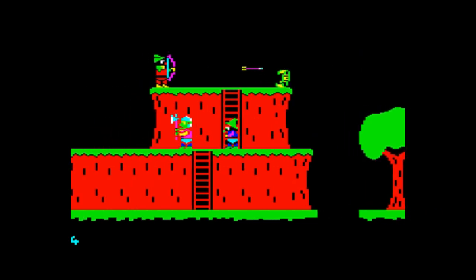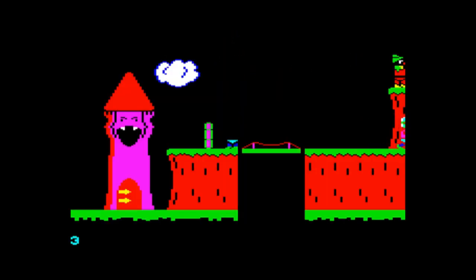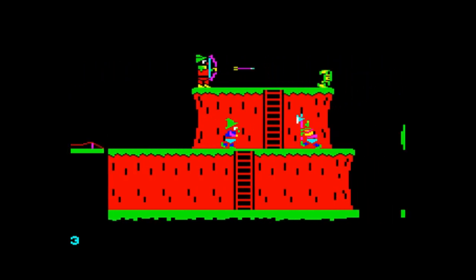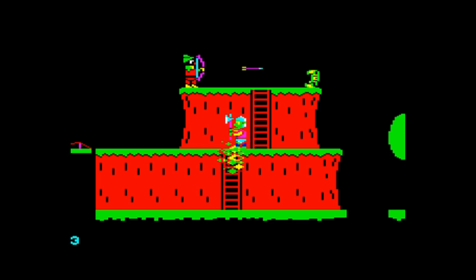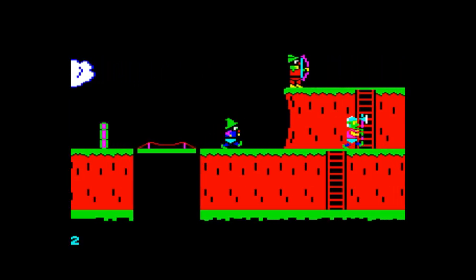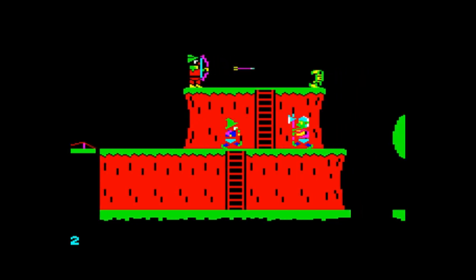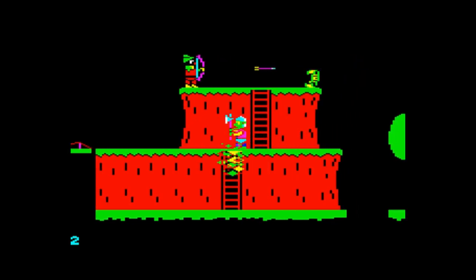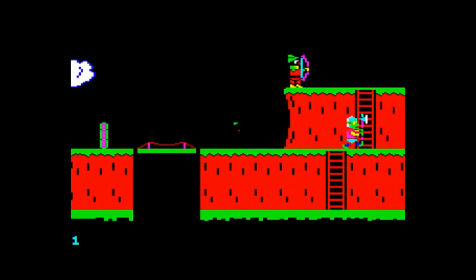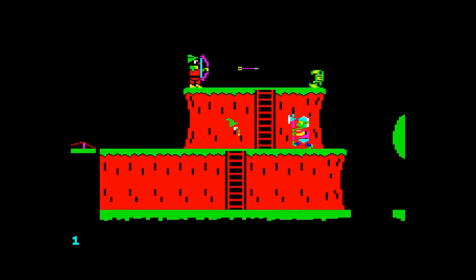We've managed to get past the first baddie. You'll notice I can't actually kill anybody yet, because I haven't claimed any scrolls. The first thing to try to do is get that green scroll up at the top. You are vulnerable — not invulnerable — to the arrows. And you mustn't bump into anybody. You mustn't even so much as catch the tip of your hat, as you can see there. That's me done for again. Only one life left.